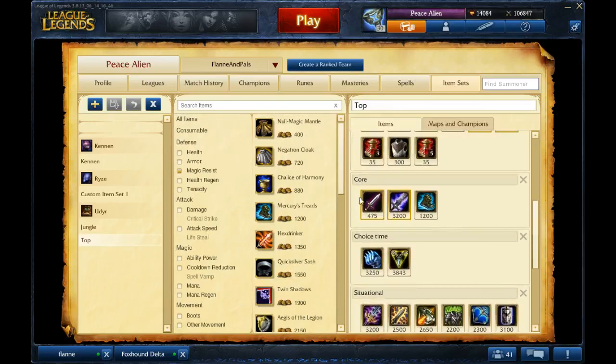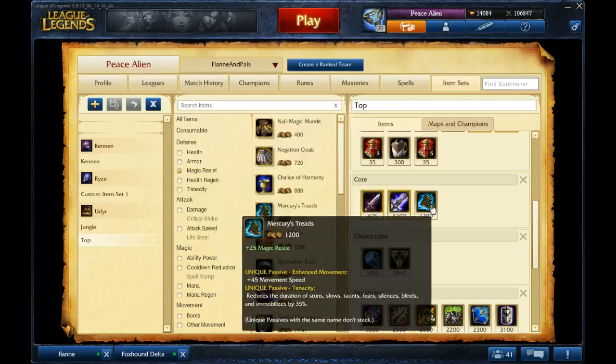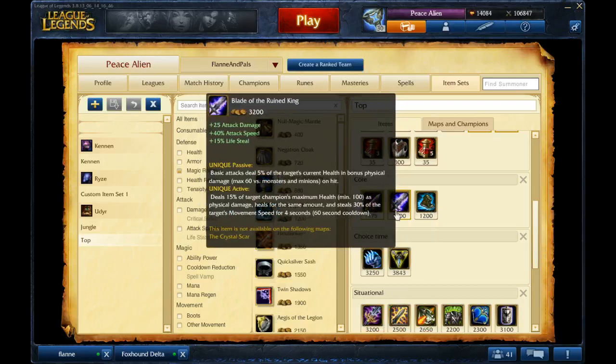Your core: you can pick up Doran's Blades, and the big item you want to get is Blade of the Ruined King. For boots, you're not getting Tenacity from the jungle item in top lane, so get Mercury Treads for the Tenacity. Blade of the Ruined King is just amazing on Udyr — it helps you catch up to people, stick to people, and does lots of damage.